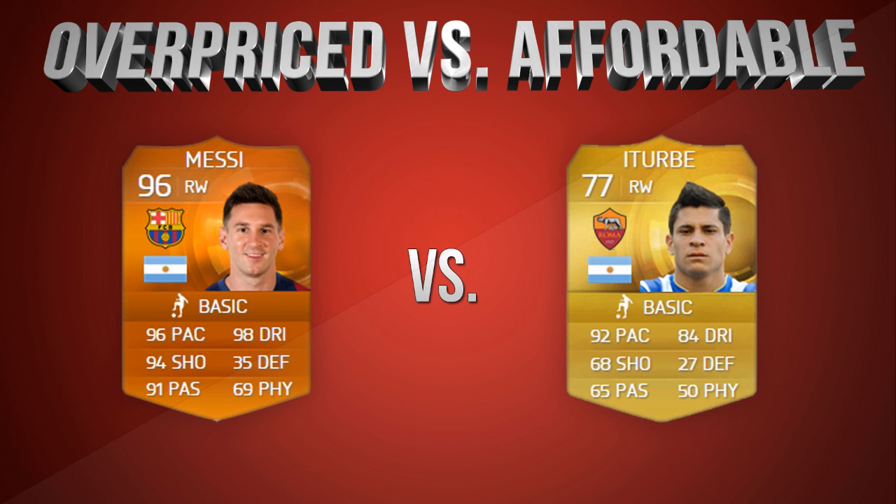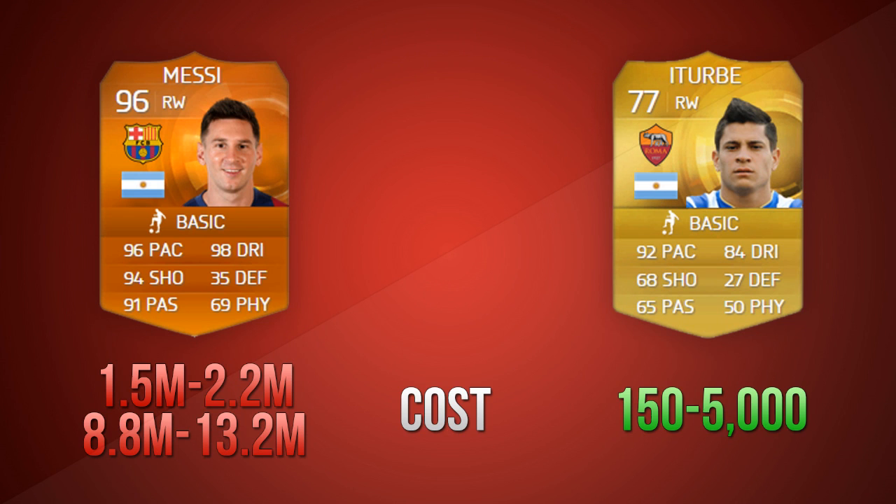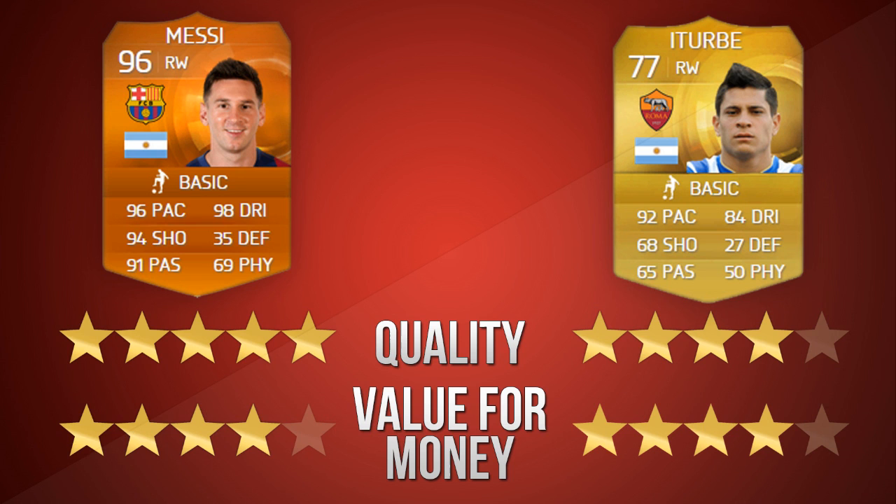Let's look at some of their details. Messi's price range is 1.5 to 2.2 million on Xbox, whereas it's 8.8 to 13.2 million on PlayStation. But right now that's still like 20 quid for both prices, so it's pretty affordable. I've given Messi a 5-star quality and Iturbe a 4-star quality, and both a 4-star value for money. I'm thinking Iturbe — I'll explain it as we go through, because I feel like we need longer to explain it.